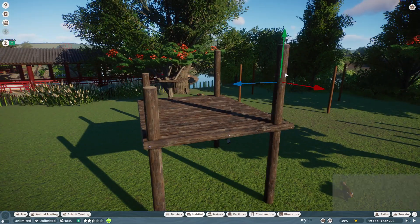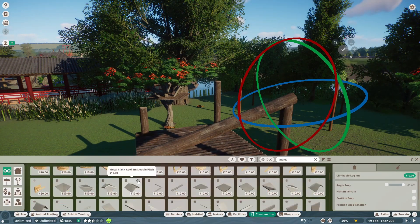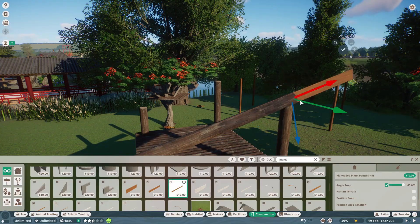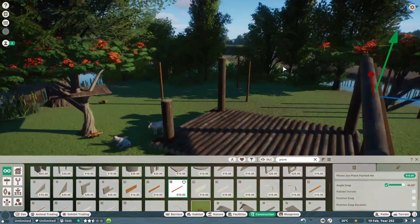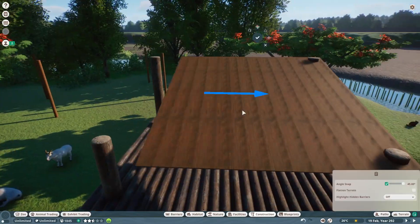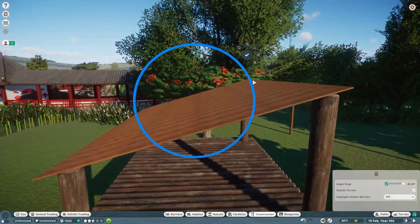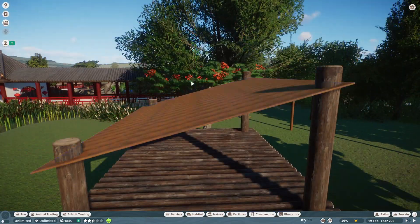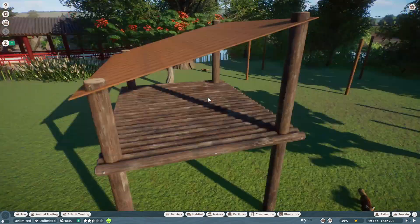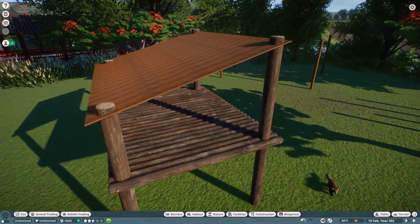Another comment I'd like to address: there are indeed some issues with this island — we're using animals we already have in the zoo, so we don't have a lot of visitors coming this way. I've been going through the animal list and so far I haven't really found an animal that would suit this area, so for now I think I might change it later and maybe hope for other DLCs.